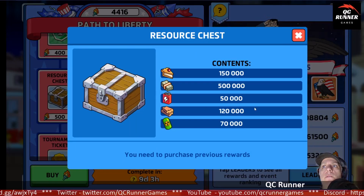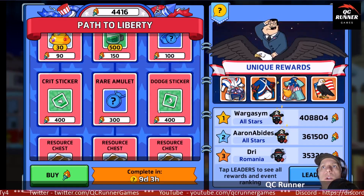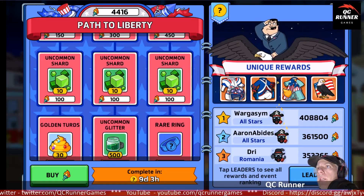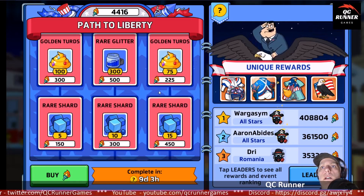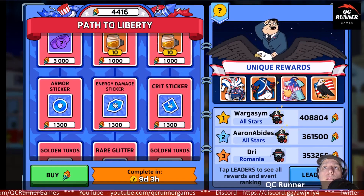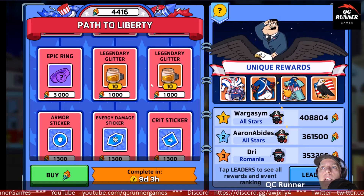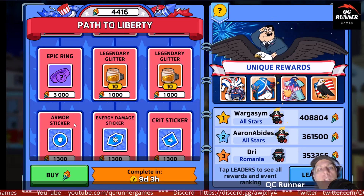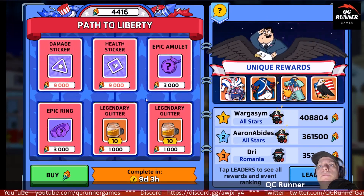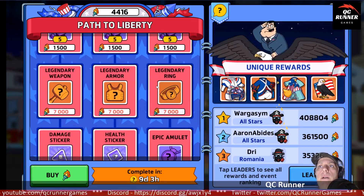A lot of these lower-level rewards are just standard items — good for leveling up and grinding the arena. We've got 100 golden turds and blue stickers, which are good, but I'm only putting purples and oranges on. I'm not grinding enough to get coins for orange chips through the shopping mall. I might start putting purples on though — I haven't done that yet but might start.